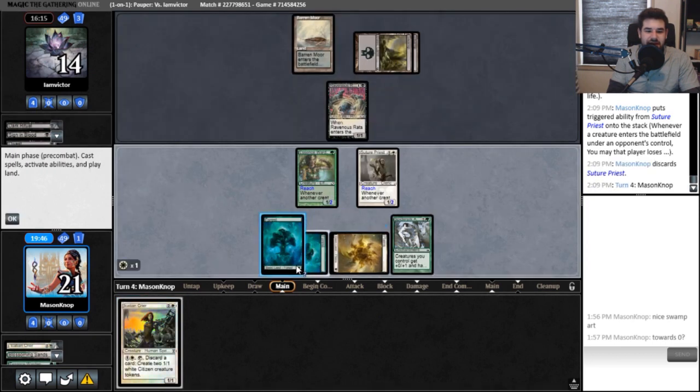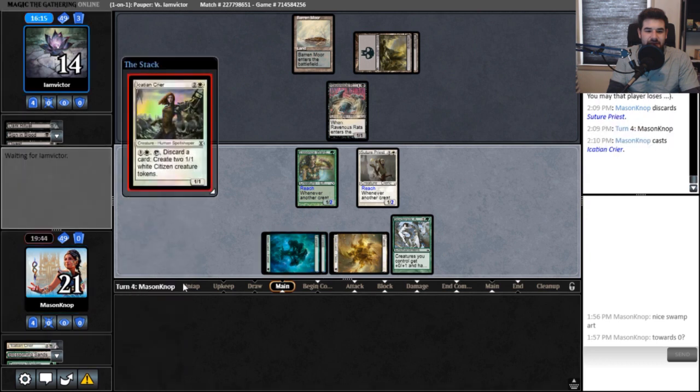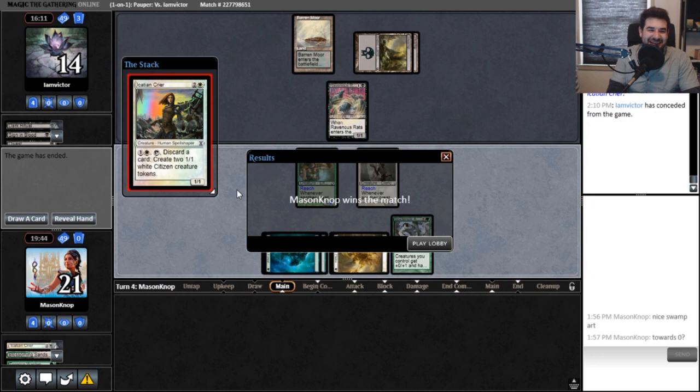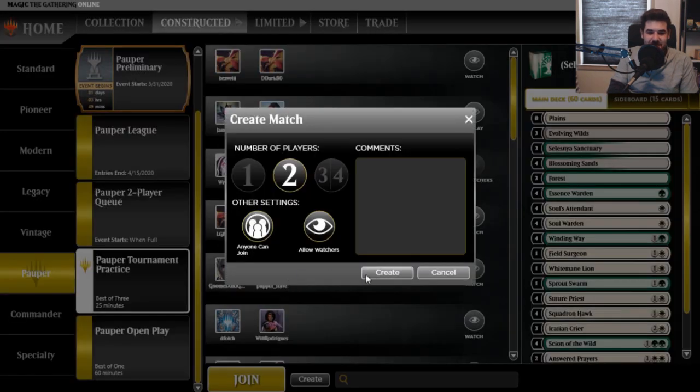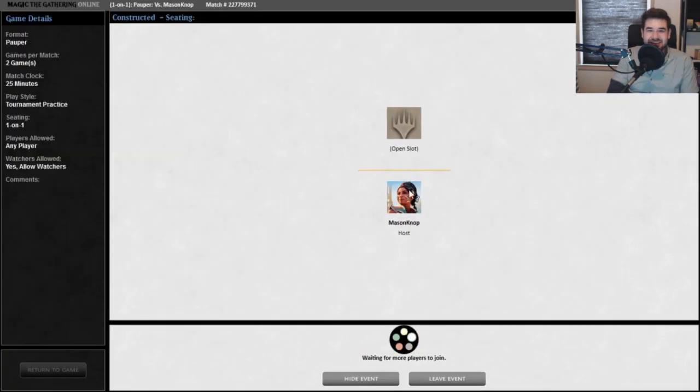We get Crier anyway. I just want to show you this pre-combat. Oh yes! There we go. Jank versus jank — I don't know if this is jank anymore because I purposely make my decks to be as competitive as possible. It felt good — it was a fast one, but it felt pretty good.